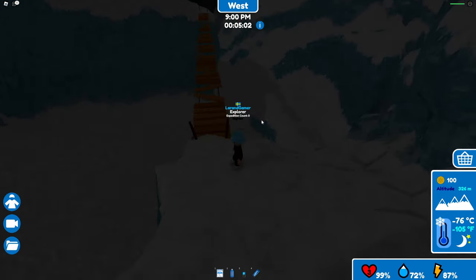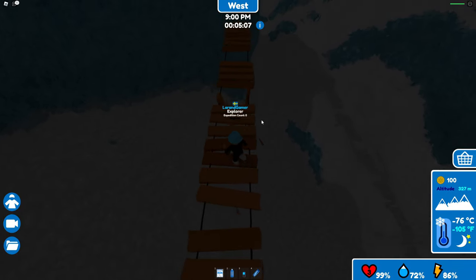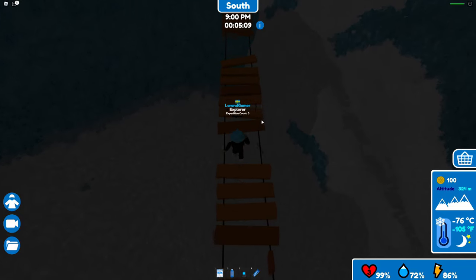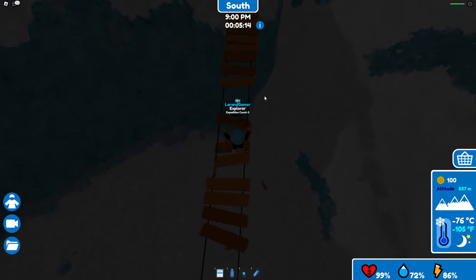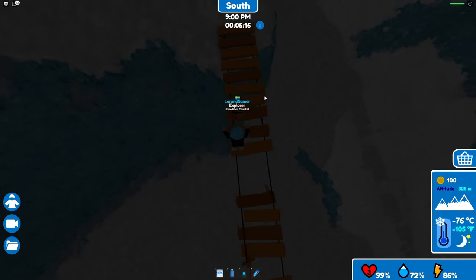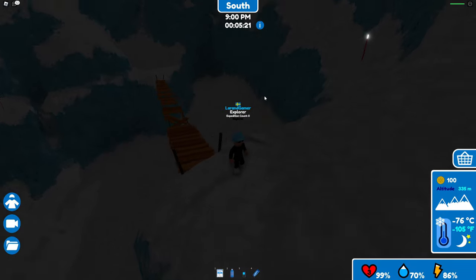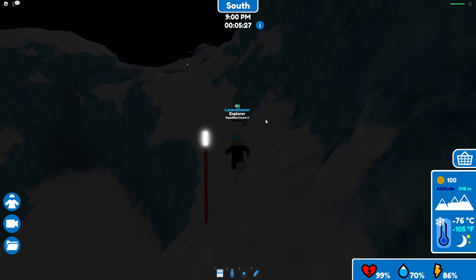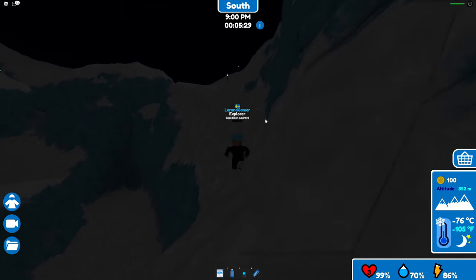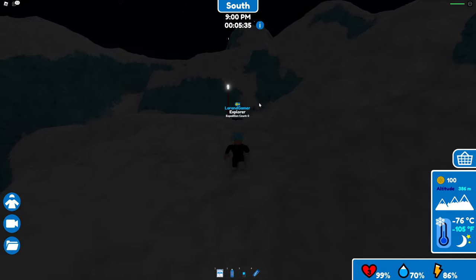It went dark — we've apparently gone through the first day, so now we are in the middle of the night. Actually it's 9 p.m., so it's about to become night. This bridge is partly broken, but it wasn't slippery or anything, so that's okay. We can clearly see the route here during nighttime — that actually made it easier. Let's just follow this route and see where it leads.